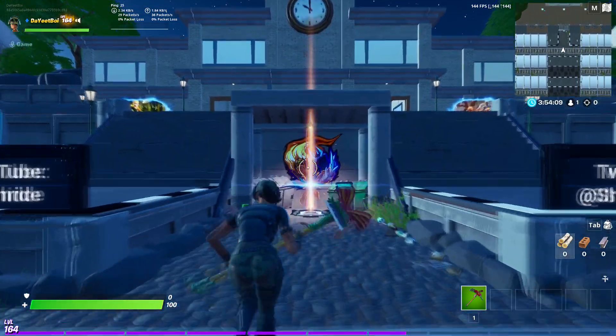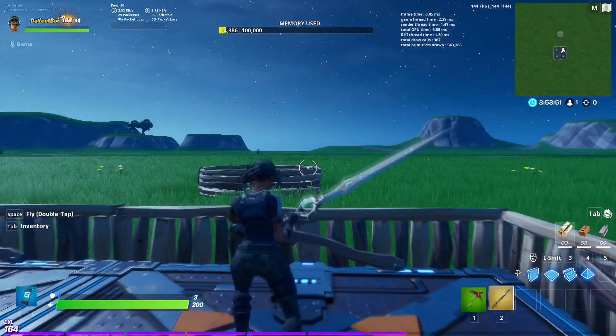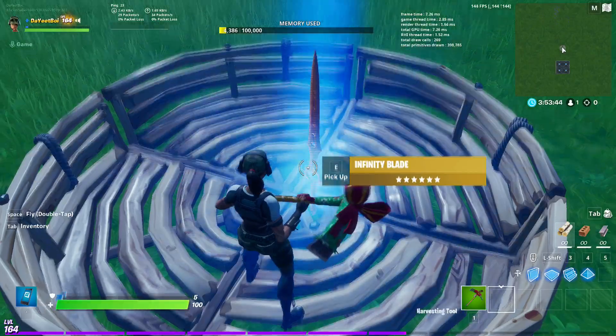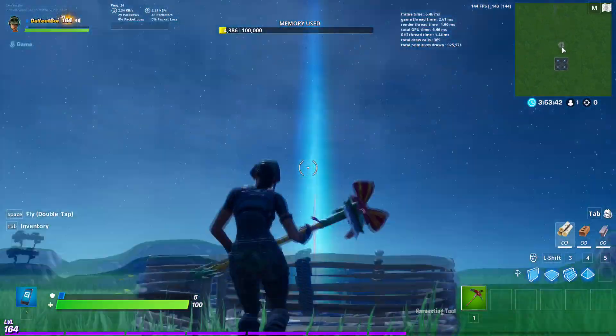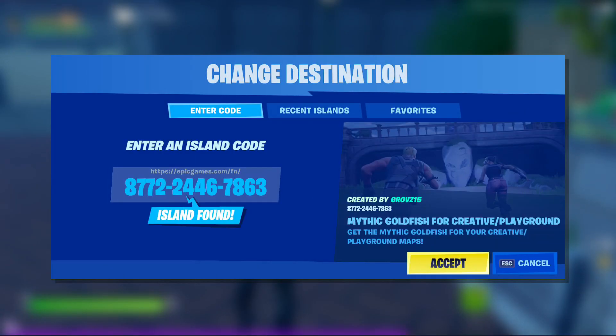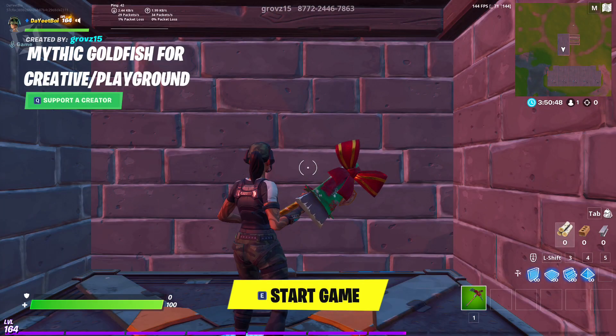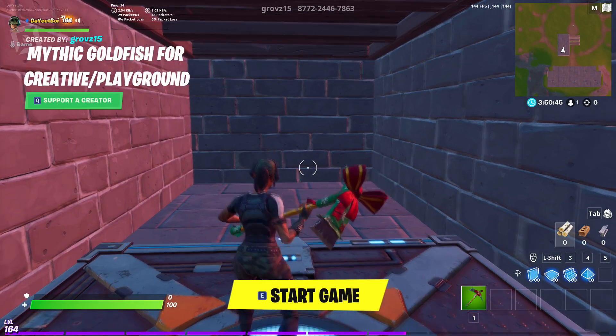The first thing you have to do is go to your creative island and spawn in the Infinity Sword. This will create a beacon, which will be useful later on in the video. Next, load in the map I've linked down below in the description. After you get in, make sure to not start the game, or else this tutorial will not work.